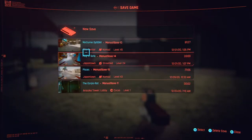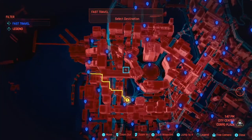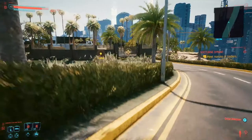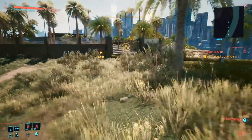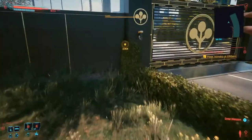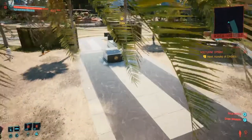The gun can be found in the Arasaka Estate, so make sure you just fast travel there. Once you're at the gate, you can use your car or this edge to elevate your character enough to double jump and grab onto the ledge. And you're in.